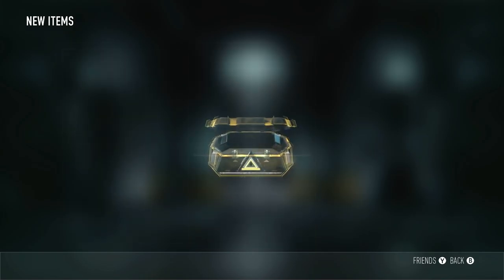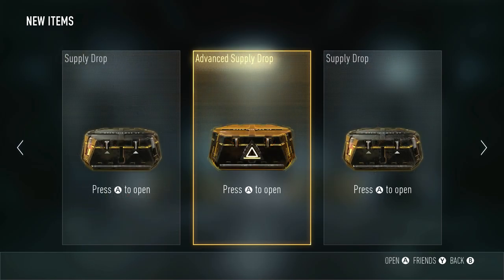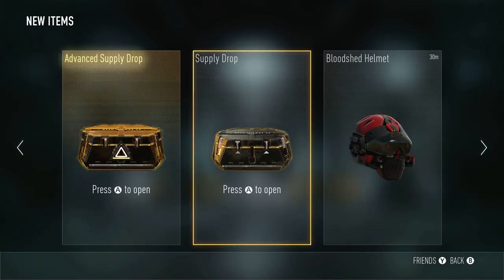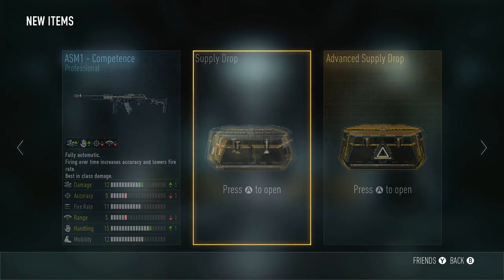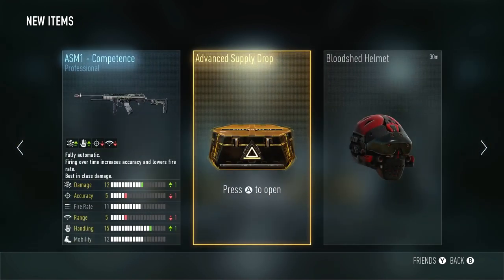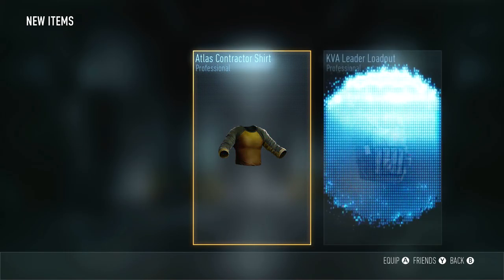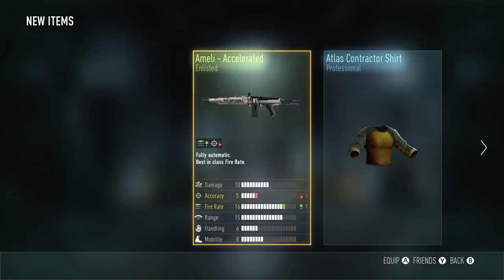The Atlas 45 Oath Breaker again. Dang, I hate that pistol so much, but it did get a little bit of a buff so I'm gonna have to get around to using it eventually. Alright, time for the next three — we haven't been getting too lucky, so hopefully these three have something in store. Going with the same regular two supply drops and then the advanced — the AirX 160 Damnation, already have that one but it's really nice to see. Still gonna get the 2,000 XP from that. Good to see elite weapons, still it really is, and we got some rapid supply. And then finally the advanced supply drop — nothing but some professional gear and the Ameli Accelerated. On to the next three.